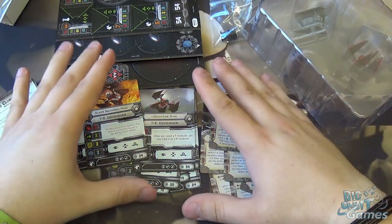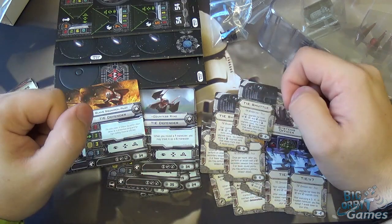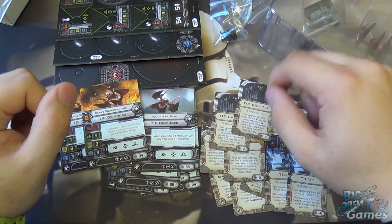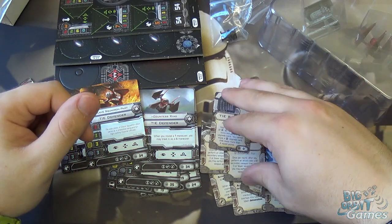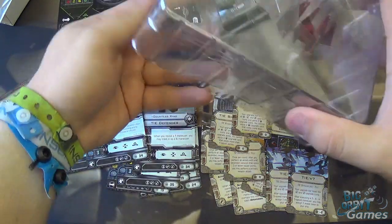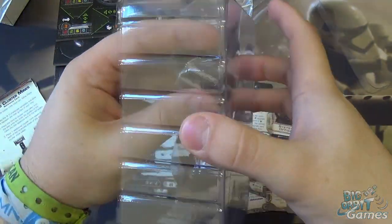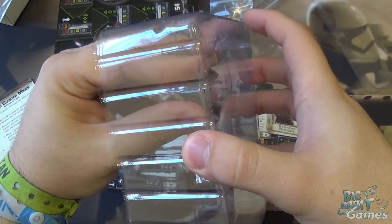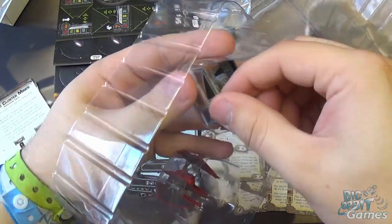So that's all the upgrade cards and pilot cards — there are plenty there. This expansion is very heavily focused on the TIE Defender and TIE Bomber, so outside of those two ships there's not a huge amount you can use elsewhere. Bear that in mind when picking this set up. Now let's take a look at the miniatures.